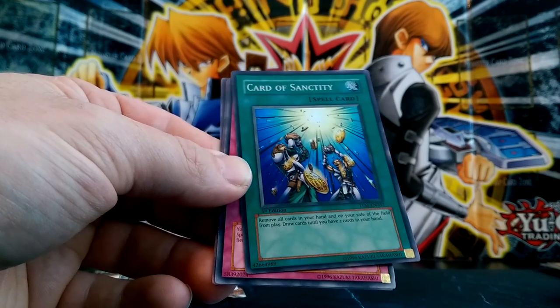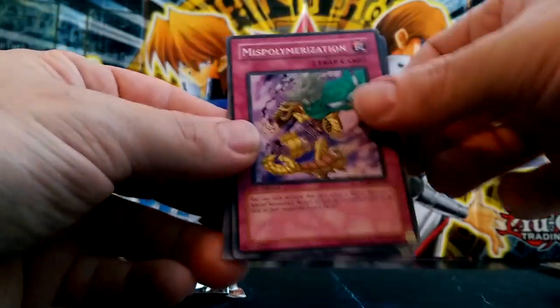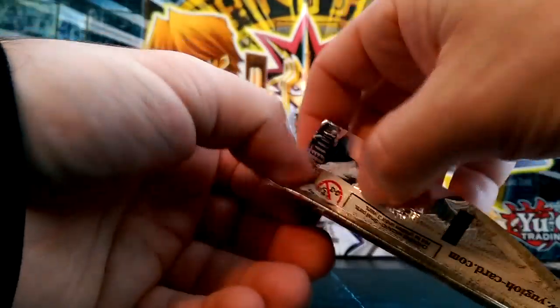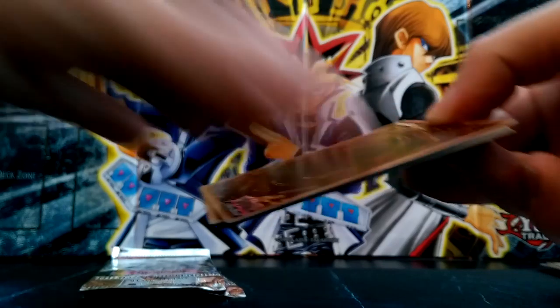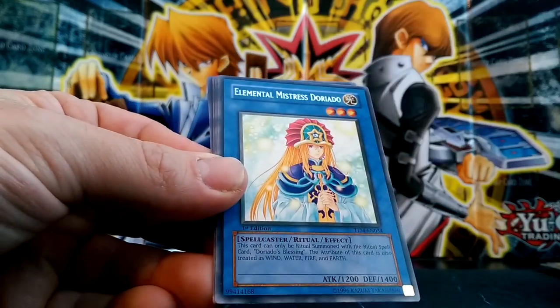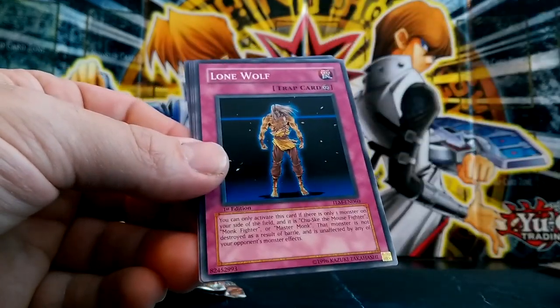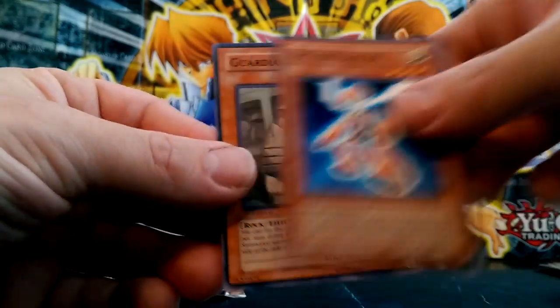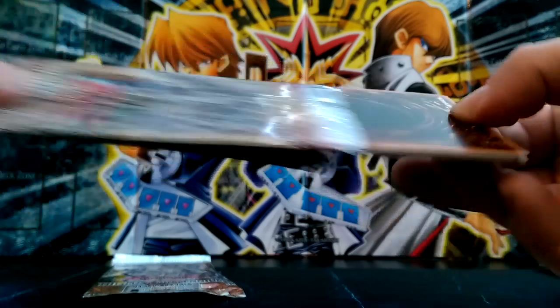Ancient Gear Soldier. Another Card of Sanctity - that's a good card. I just like the picture. I think it's cool - it's iconic to have cards that were played in the anime. I don't know how many times Yugi used that card. It's unfortunate that they didn't print it exactly how the anime was, but I understand from a game perspective it wasn't fair. Battery Charger, Sparkman - that's my first one in ultimate rare, and it looks really awesome! A lot of these cards do but this one especially. If any of you guys know when Hita was reprinted, let me know in the comments - I forgot the card's name.